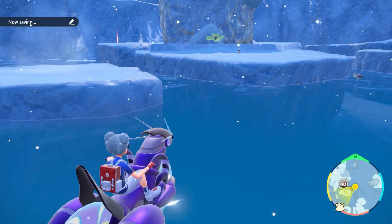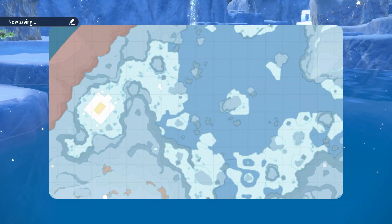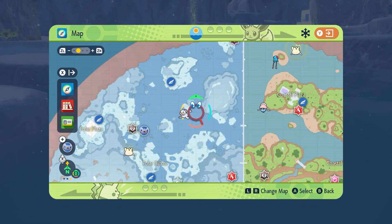So again, first upgrade the polar biome by spending 3,000 BP in the League Club Room, and then find Piplup wandering about the polar region in the watery areas.